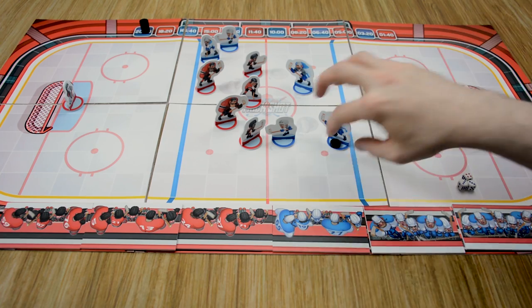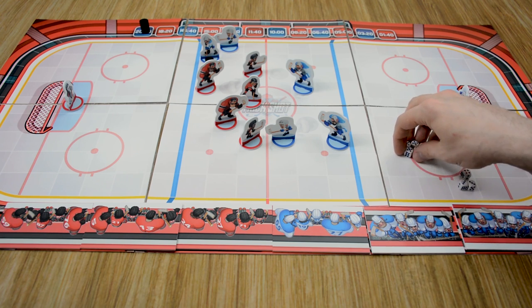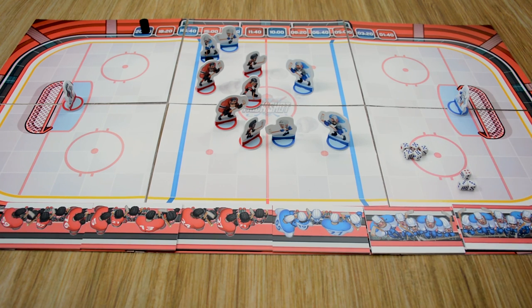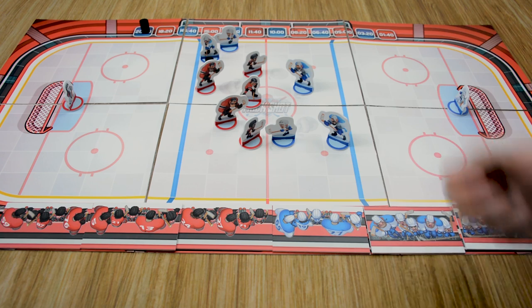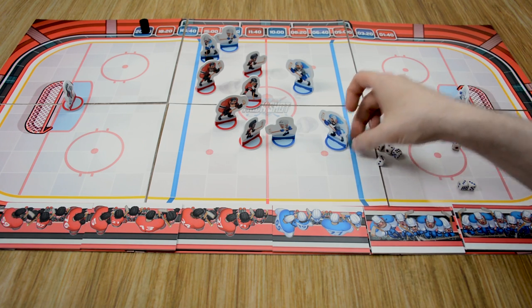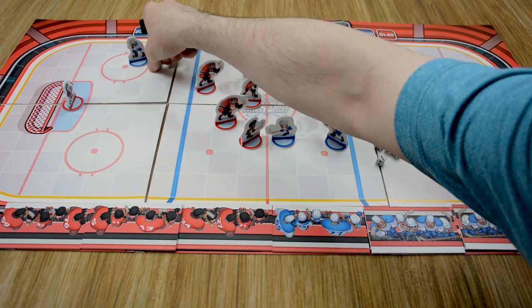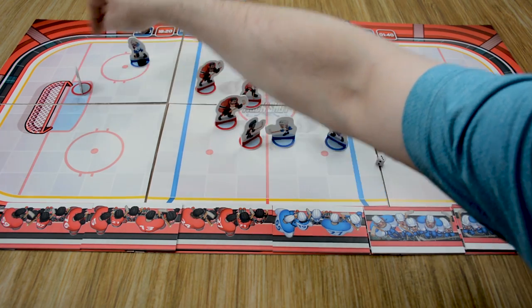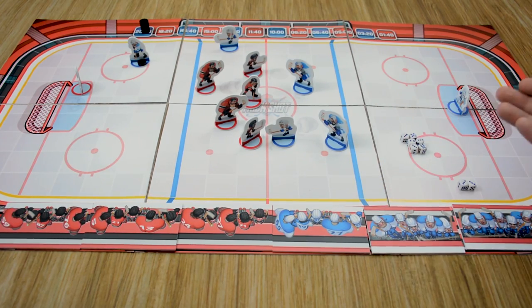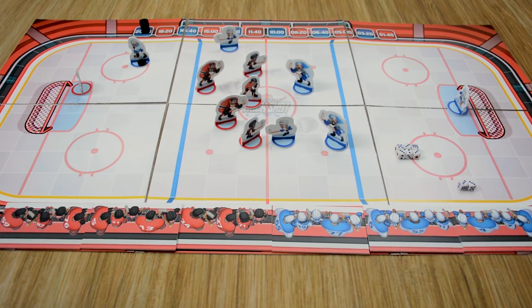We can choose what to do from there. Let's do one more move and see if we can get that puck over to our opponent's zone. We roll — no failures and one reaction. Our opponents will get to react. We move three spaces into the opponent's zone. Our opponents move the goalie over so that our player cannot take a shot on goal. At this point, our player has pushed his luck pretty far, so we're going to stop and change the line. We flip our stamina back over, move the timer track down, and our opponent takes his turn.